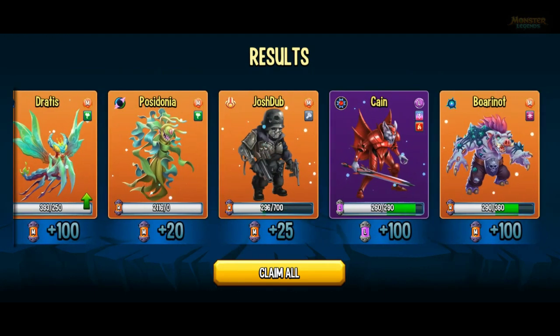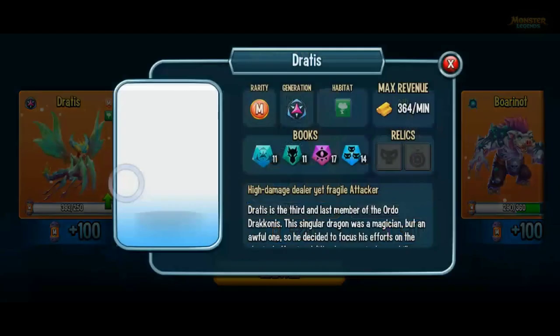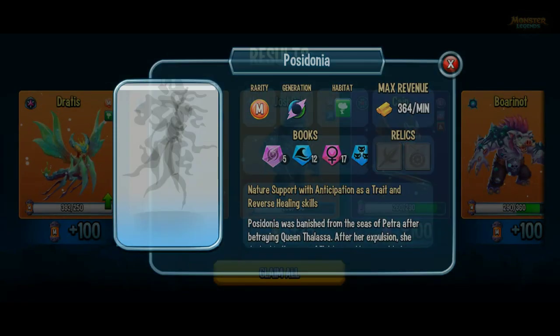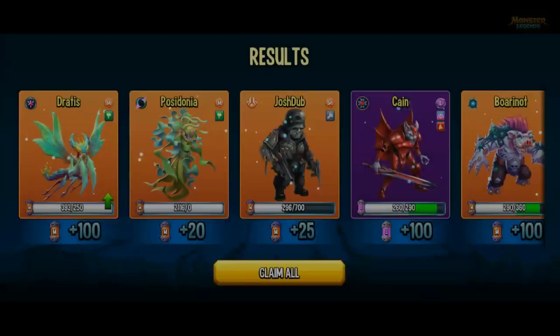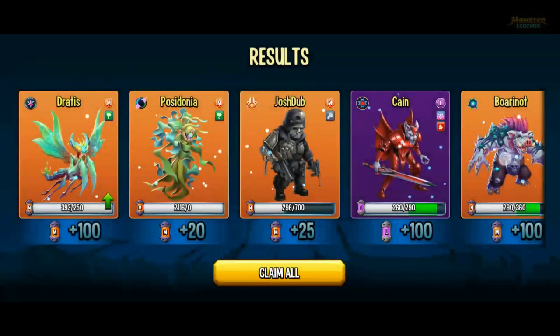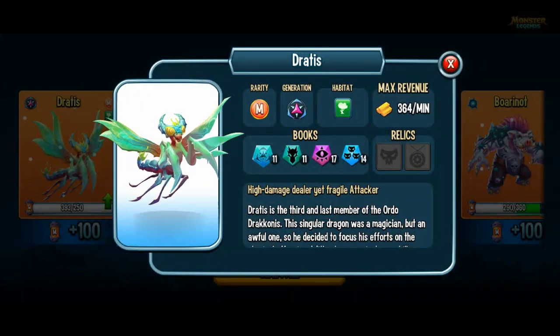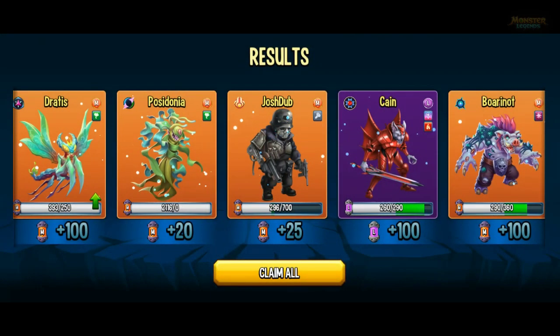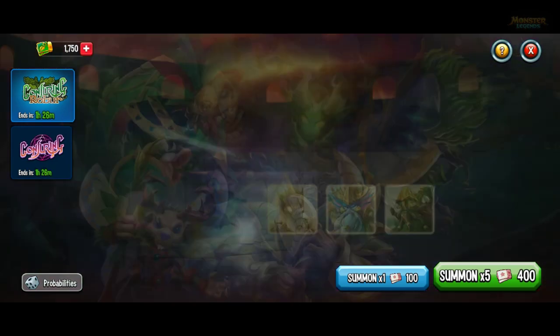So here's the first one - some old mythics there. Positonia is quite a good one - positive and negative effects removal and healing and support. Cain's quite a good legend, you can do extra turns and bleeding. And Borin and Ot's got the Revival Essence swap. And Dratiss is an old pierce monster but you never really see it used. I think I'm just going to do a couple more of these five summons and see if I get anything good, and if not I'm just going to move on to the other gate.